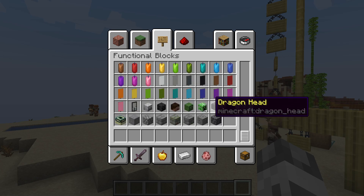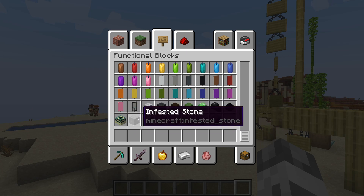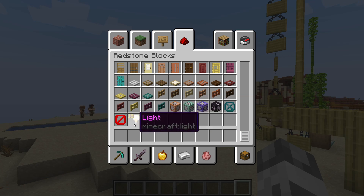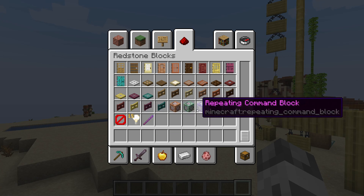We can also see heads, skulls, and infested blocks from where silverfish spawn. We can also see that the debug stick has been added, light blocks, barrier blocks, structure voids, the command blocks, and the jigsaw block. Previously, all of this could only be obtained by commands.